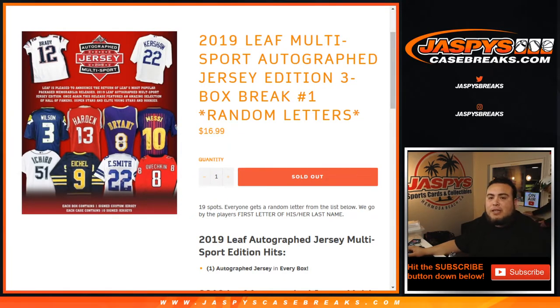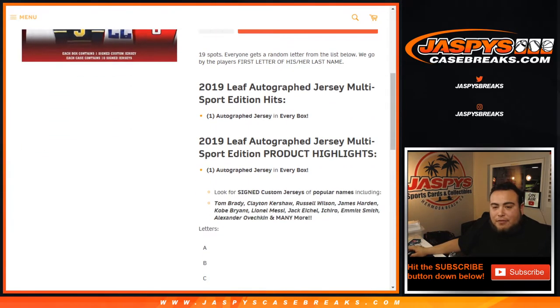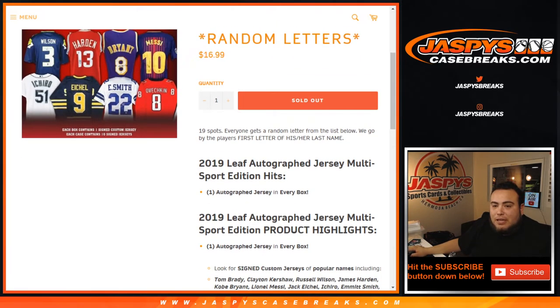What's up everybody, Jay-Z here with JaspiesCaseBreaks.com, breaking over 2019 Leaf multi-sport autographed jersey edition, three box break number one. This is gonna go by the player's first letter of his or her last name. Some of you guys already asked a question in the chat before I started — for the most part everybody will have their first and last name, so it's gonna go by the first letter of his or her last name.